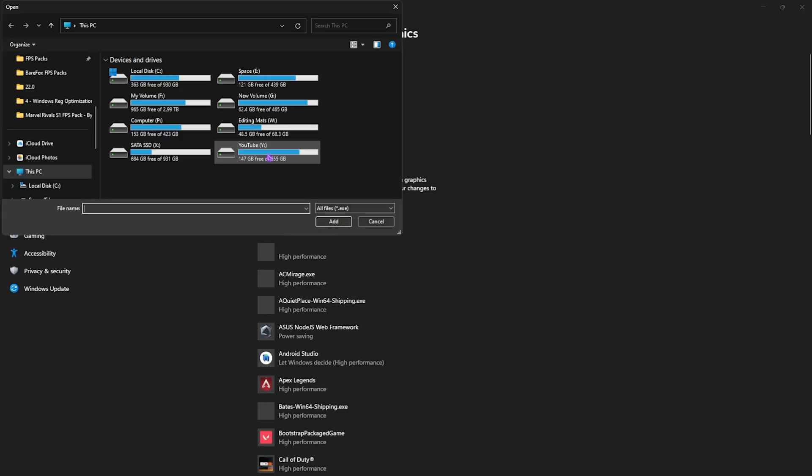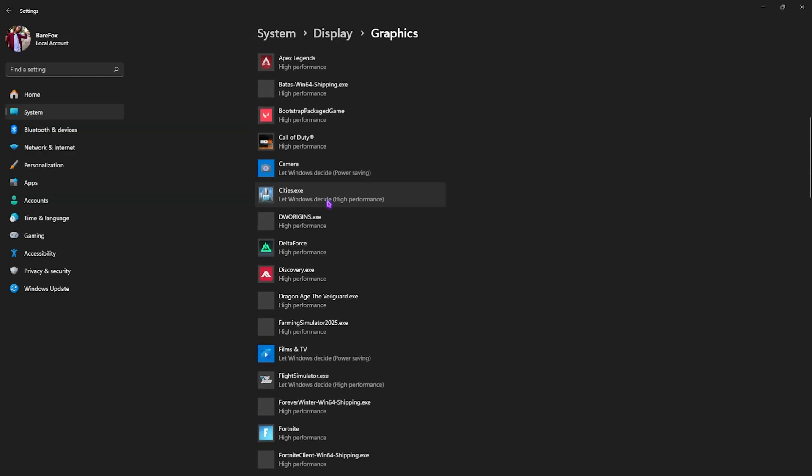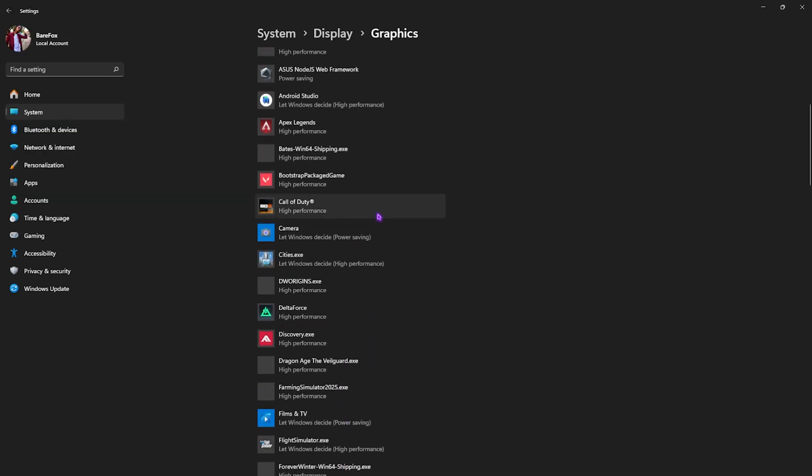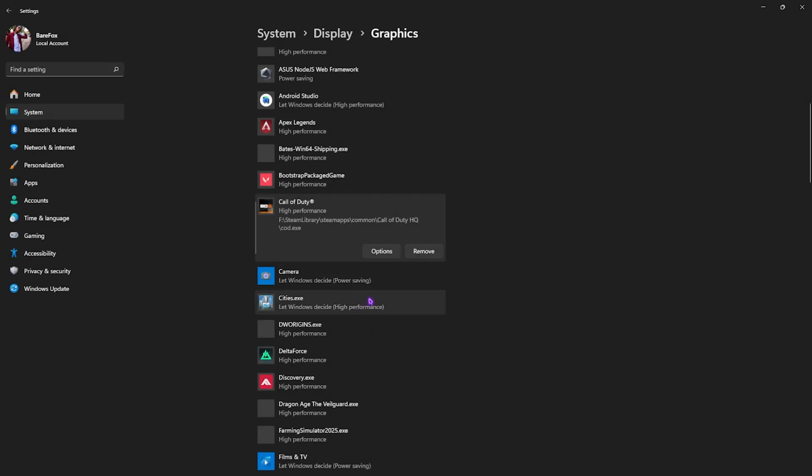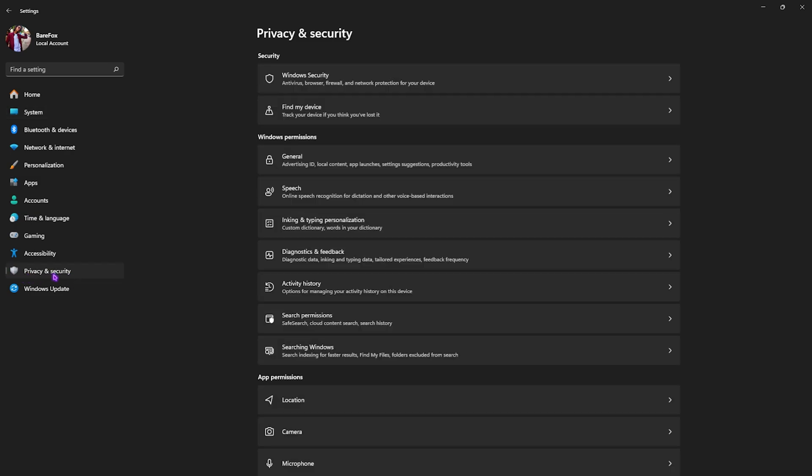Now click the Browse button and navigate to the download location of your games. Add all the games you play frequently, click on Options, and select High Performance. This will help you utilize your main GPU rather than CPU-based graphics, which will improve your gaming performance drastically.